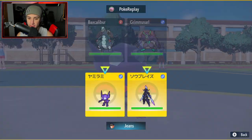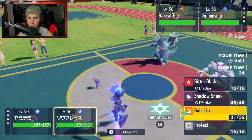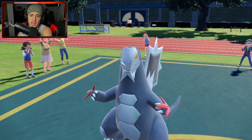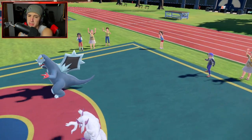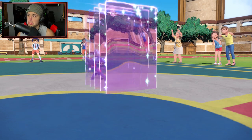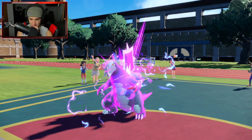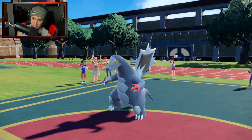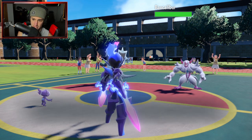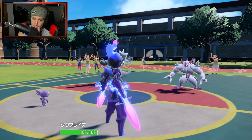I set up Light Screen as well — might as well. I go for another Bulk Up. I don't Terastallize because Stellar Steel isn't bad. I have Reflect, a Defense boost, and two physical attackers on the field. If they end up being special attackers we just set up Light Screen. Baxcalibur goes for Dragon Dance — I'm going to Encore him into Dragon Dance, that's exactly what I'll do.